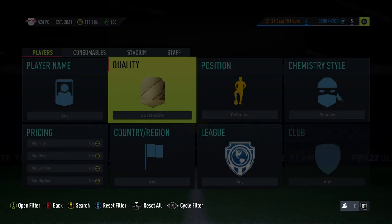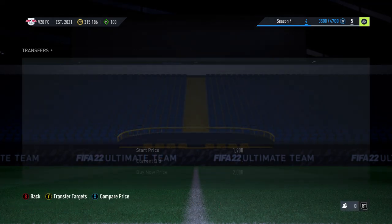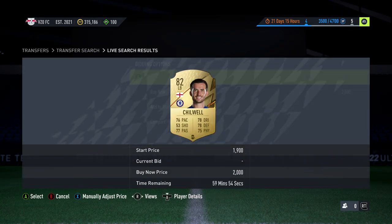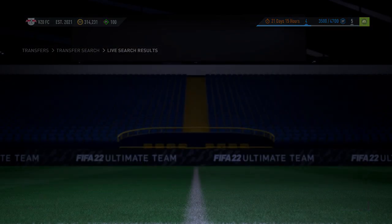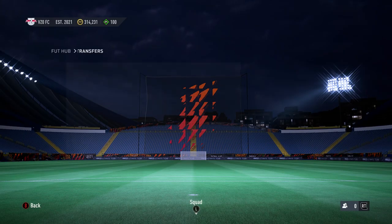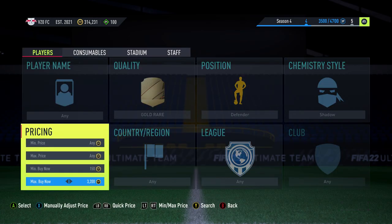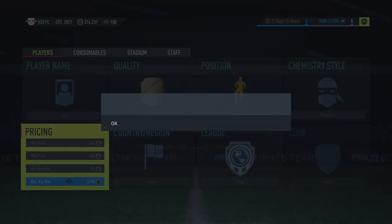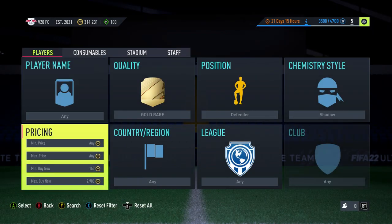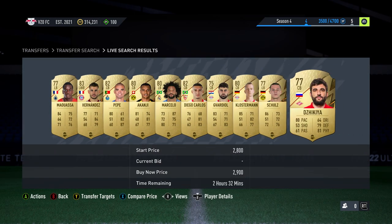You'll see here now the gold rare shadows are selling for around 2.2k, something at 2k. That'll be a deal. We managed to get one - that's a perfect start. So there's a 2.5k now. There's still nothing in defender which just proves how good that deal actually was. 3k is basically the cheapest shadow defender around - there's loads of 3k as you'll see.